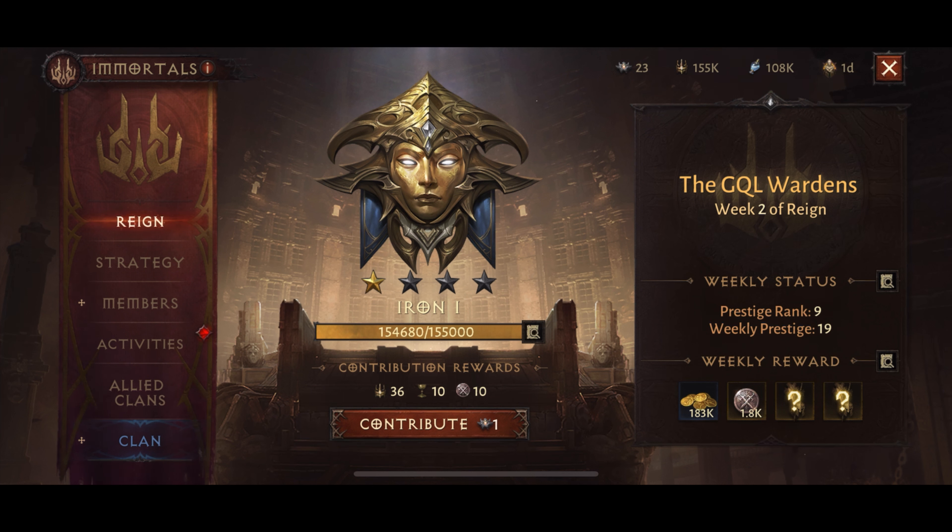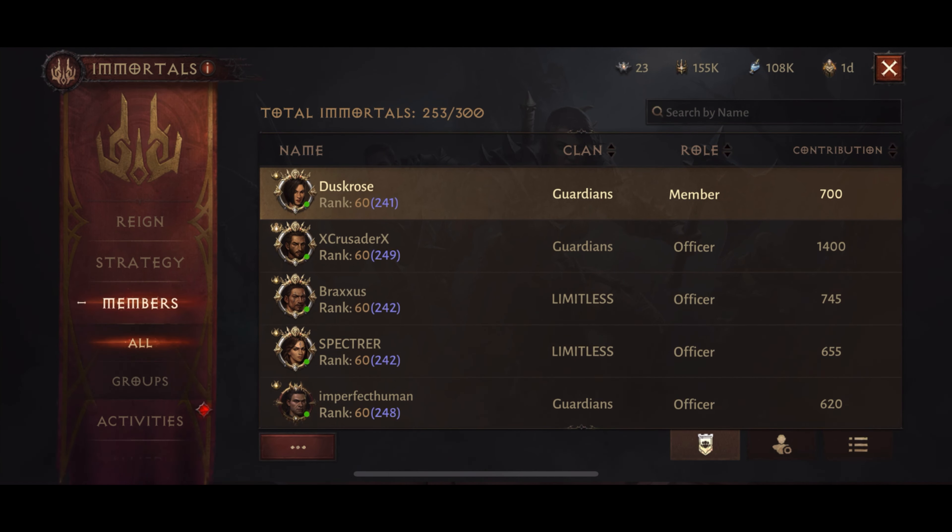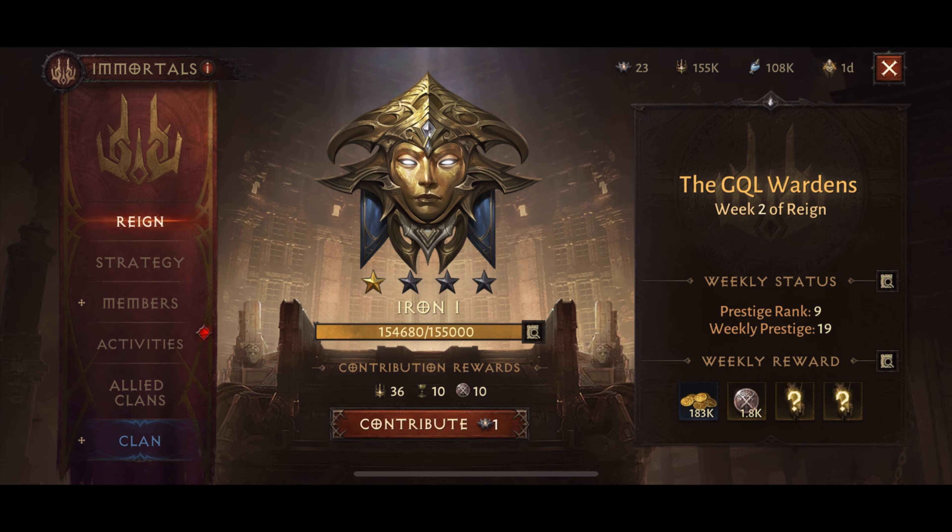Before we get to the system and all the strategy behind that, I'm just going to cover some basics so everyone's on the same starting point. Essentially every week there is a ranking among all the immortals. Immortals is kind of like three clans merged into one gigantic clan — call it the alliance or something. Our immortals clan alliance has 253 members out of a total of 300, and all the immortals are ranked every week based on what we call prestige.